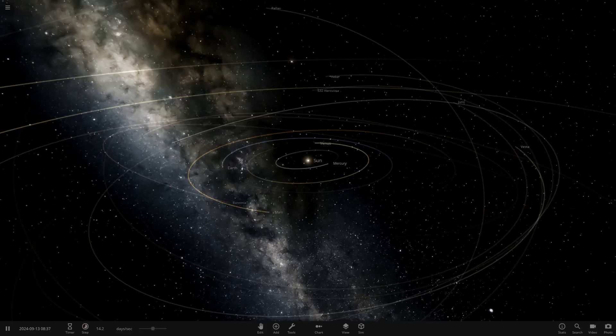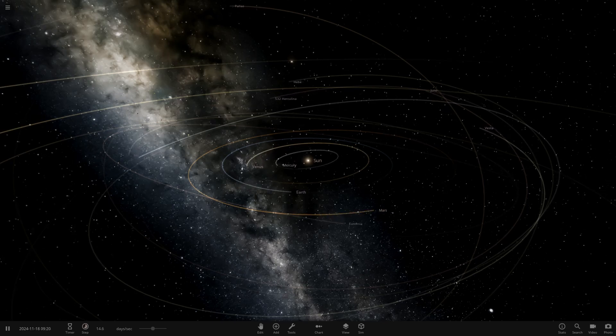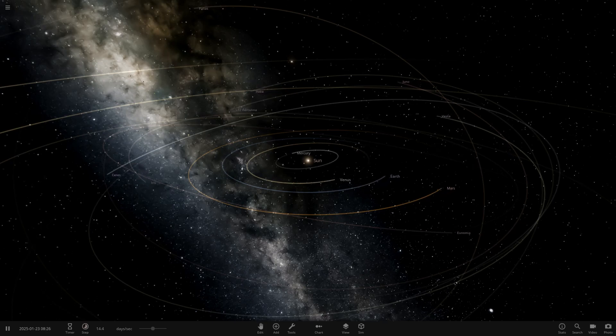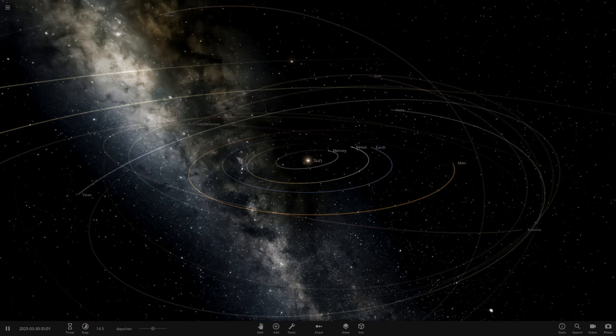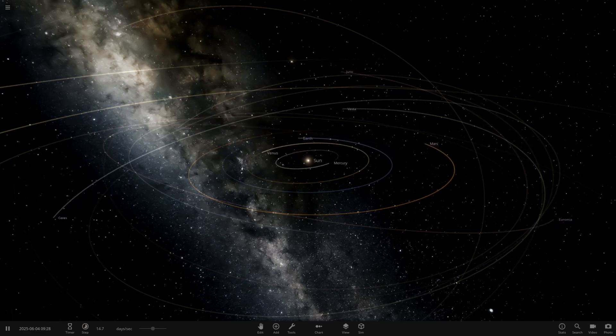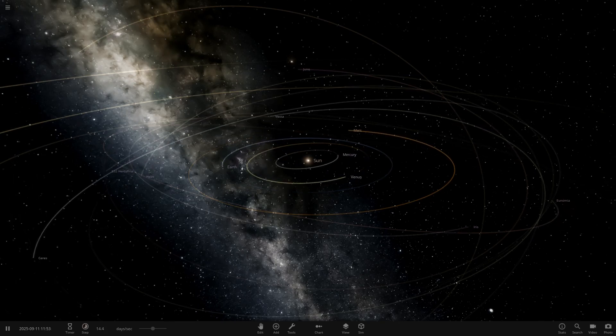Hello everyone and welcome back to another Universe Sandbox video. Today we're going to be doing something we've not done in quite a while — checking out a new custom modded solar system object. As you've seen by the title, it is a Neptune. I've not actually placed these in a simulation yet, only seen low quality images from Discord, so they always look better when you pull them in-game.